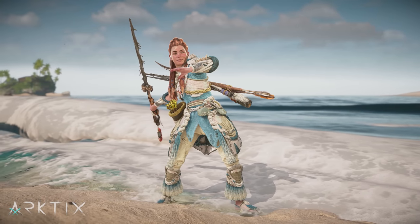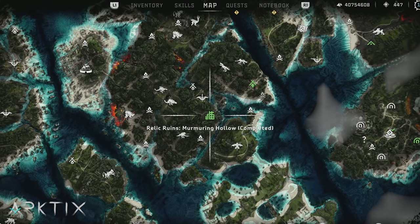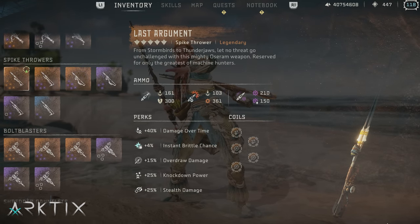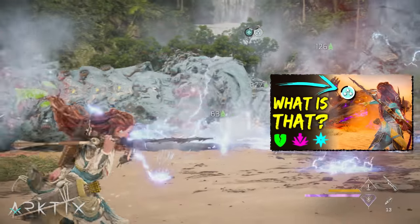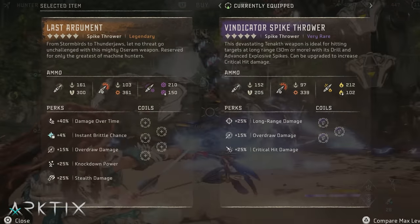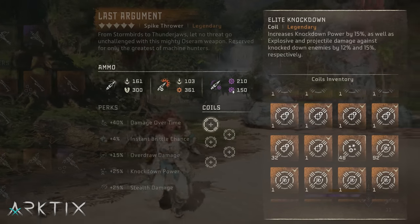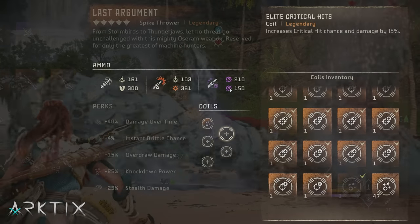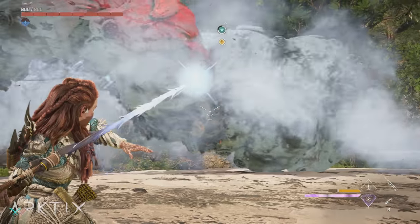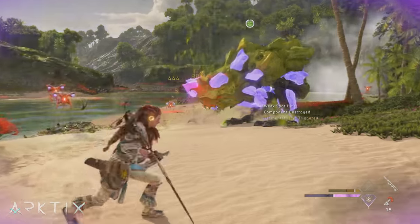My personal favorite new weapon is the Last Argument Spike Thrower, which coincidentally comes from completing a quest with one of my favorite characters, Gildan. You'll find Gildan in the Murmuring Hollow Relic Ruin, and he'll reward you with the Last Argument after completing the side quest A Friend in the Dark. I like Last Argument so much because it finally brings us legendary drill spikes. I like using drill spikes to trigger knockdowns, and they're great for dealing damage too. The Last Argument's spikes aren't much stronger than the Vindicator's, but as a legendary we get 5 coil slots and more perks to boost the damage. The new elite knockdown coils are a perfect match, but going for 5 is overkill in terms of knockdown power, so I've been using 2 plus 3 of the new elite overdraw coils to boost reload and draw speed. I'll still get maximum knockdown power each time I overdraw the throw, which happens most of the time. And if you like explosive spikes, Last Argument happens to have the most powerful version of those as well.